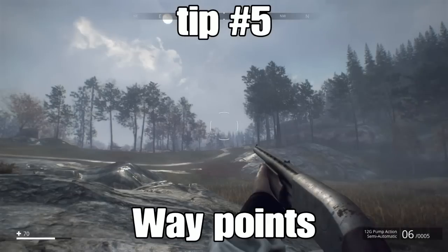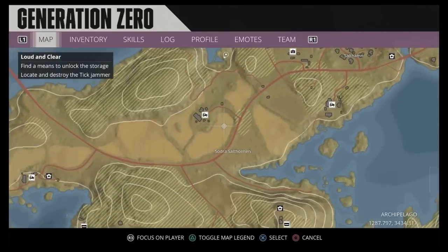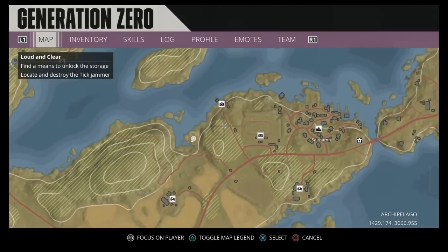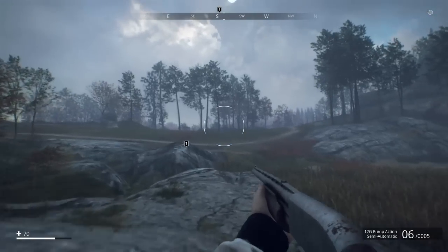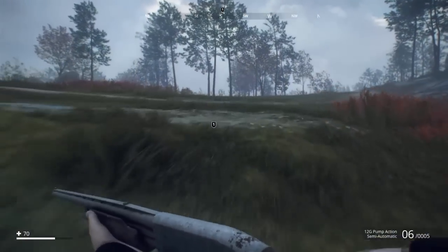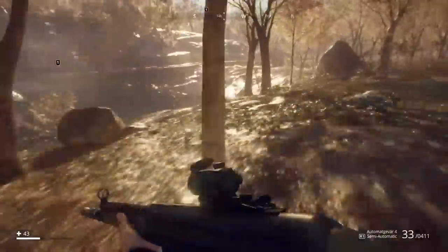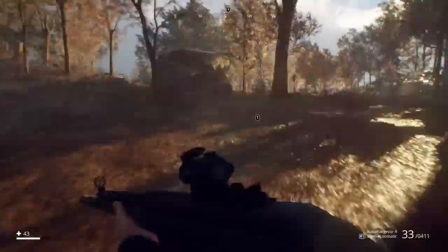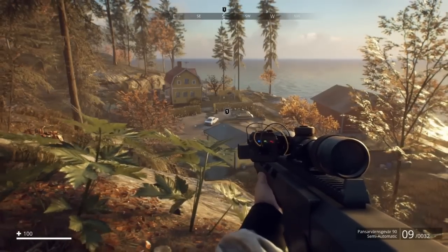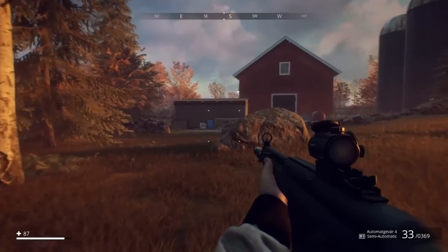Tip number five is manually mapping your waypoints. It might just be a preference thing, but I find it much more efficient to look at the map, find where I want to go — say, over to a bunker — set a waypoint marker, and then follow that marker on screen rather than constantly checking the map while running. We made it to the destination in just under two minutes, no fast travelling involved, and got a nice scenic route through Sweden.